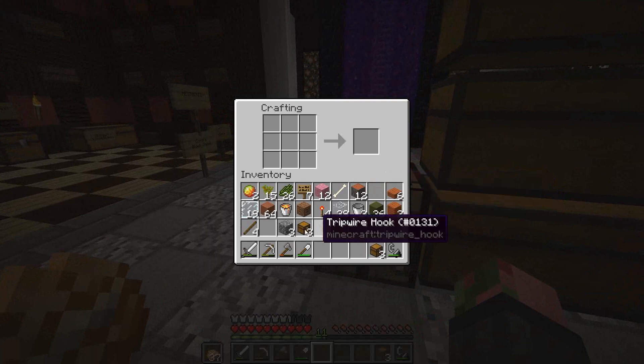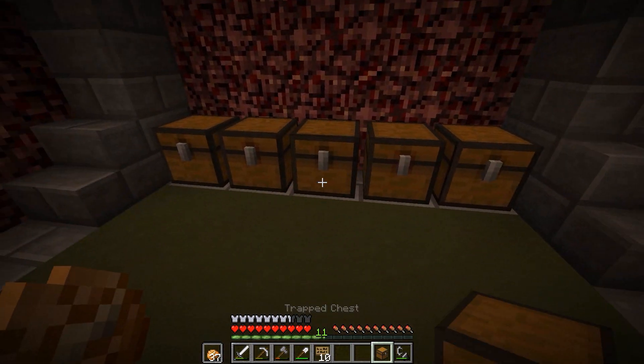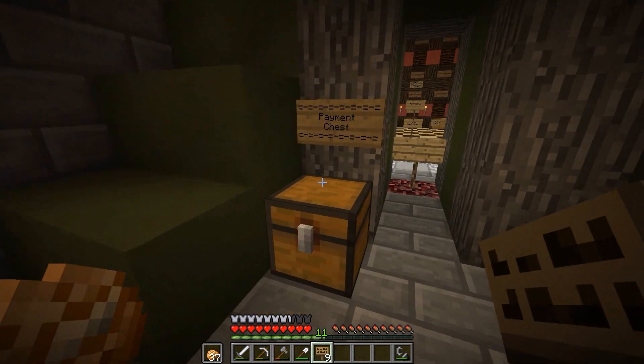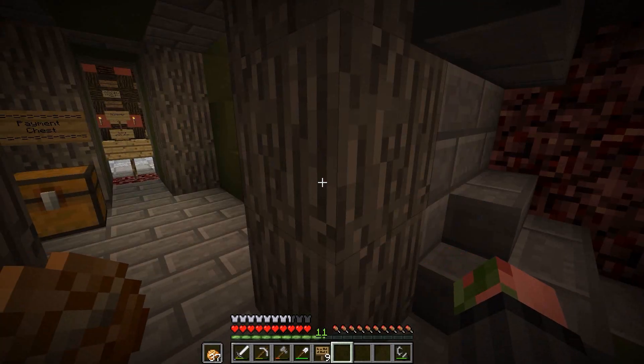Here we go - we now have the chests and we already had signs. This is how we're going to arrange it. We'll have a payment chest right here. So that's the payment chest. We might have a second one if that one gets overfilled, but I don't think so - there's no way you can fill up all these slots with gold ingots or gold blocks.